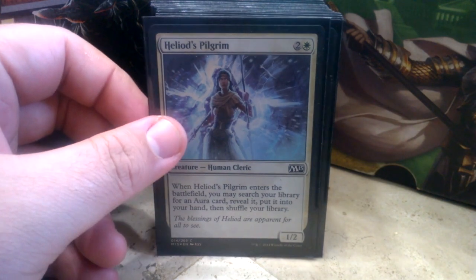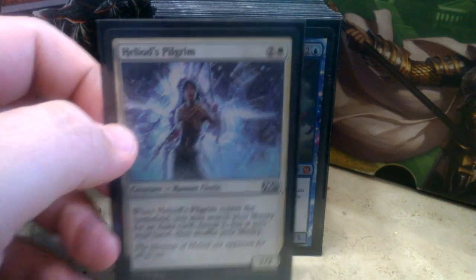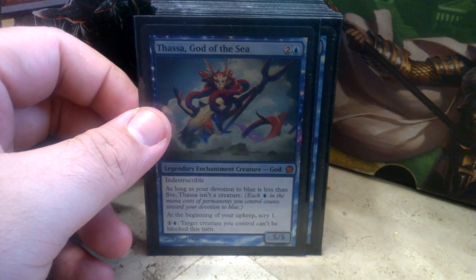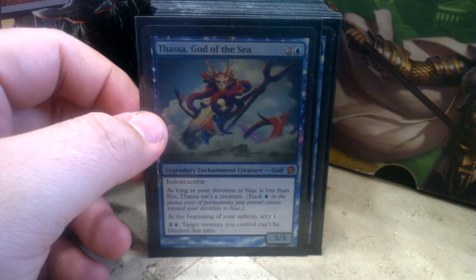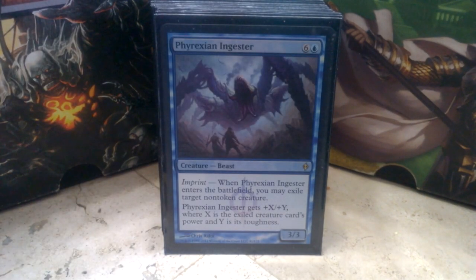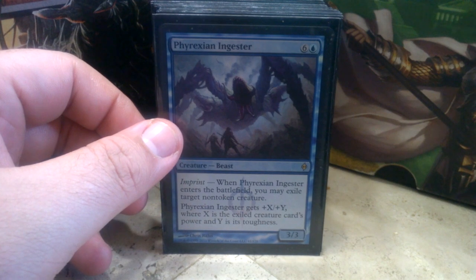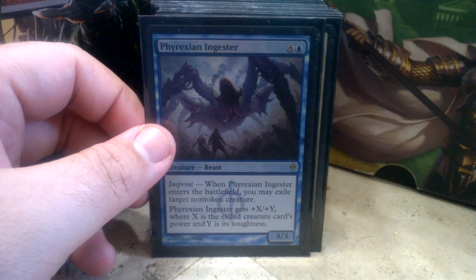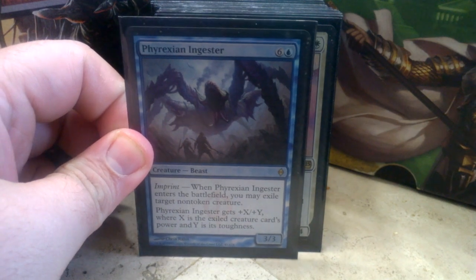Heliod's Pilgrim — when she enters the battlefield, search your library for an Aura card and put it into your hand, so that's how you suit up Brago or any creature you want to go aggressive with. Daxos gives you scry and can make a creature unblockable, which is great because with Brago you want to guarantee he gets through. Phyrexian Ingester — when it comes into play, exile a non-token creature and get plus X/plus Y equal to that creature's power and toughness. You can run Duplicant in his place or run them together. I prefer Phyrexian Ingester because he tends to be a little more aggressive.